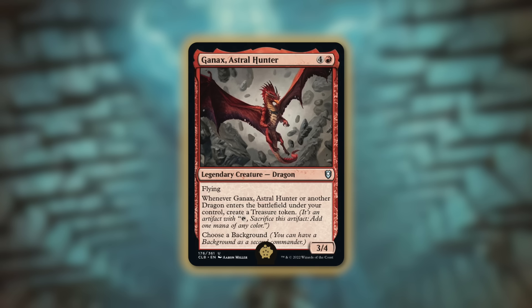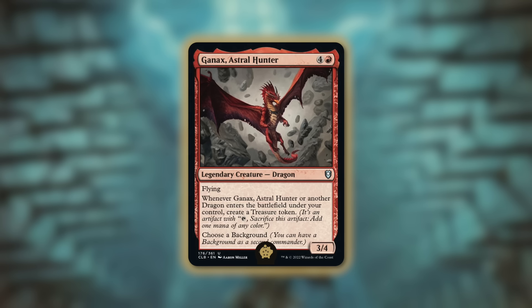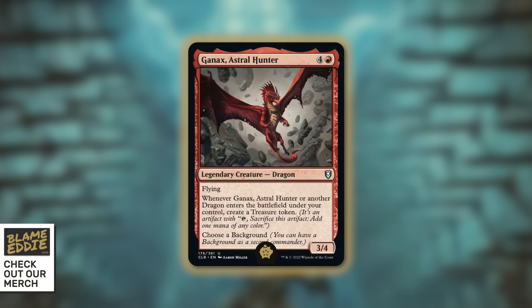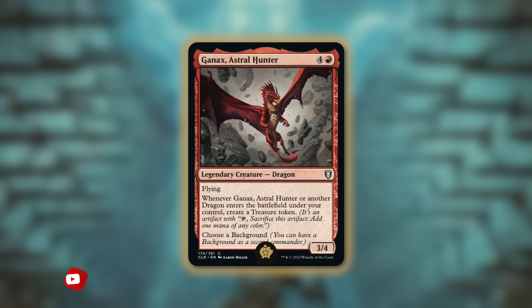The golden pig for this deck is Ganax Astral Hunter — a 3/4 dragon with flying that costs four and a red. It says whenever it or another dragon enters the battlefield under your control, create a treasure token. When we play this with our commander in play, we get a non-legendary token copy, so just playing this five-mana card gets us two mana back via two treasure tokens. With two copies in play, whenever any dragon enters we get two treasure tokens — so when we play a dragon and get a token copy, that's four treasures total. Things get really out of hand with this.